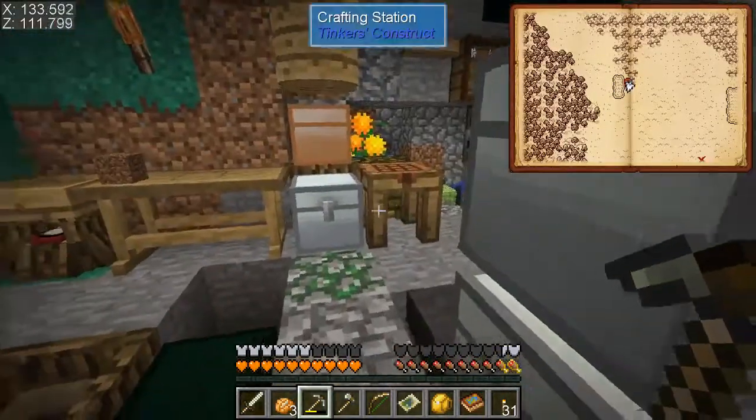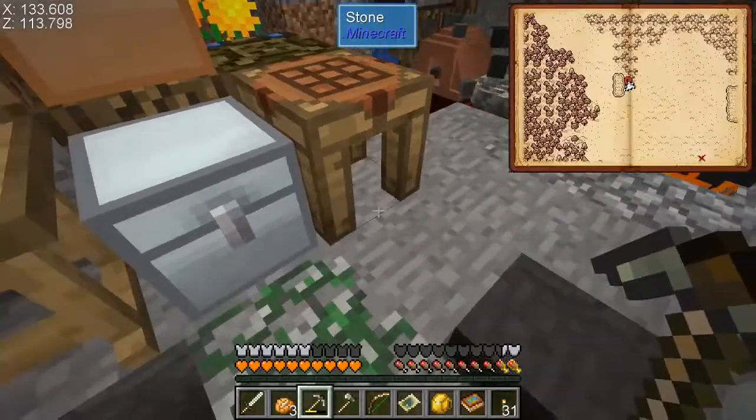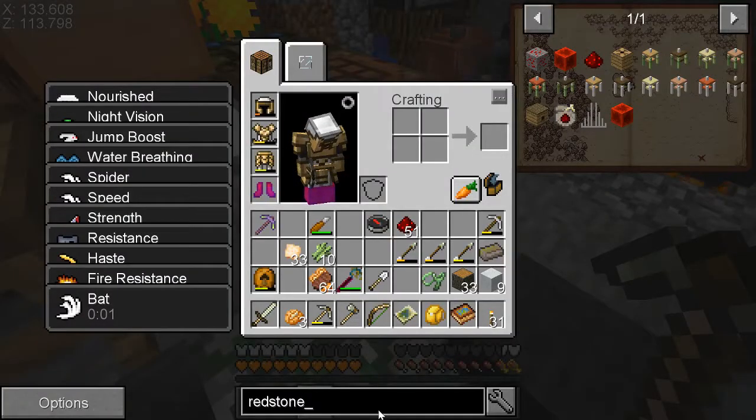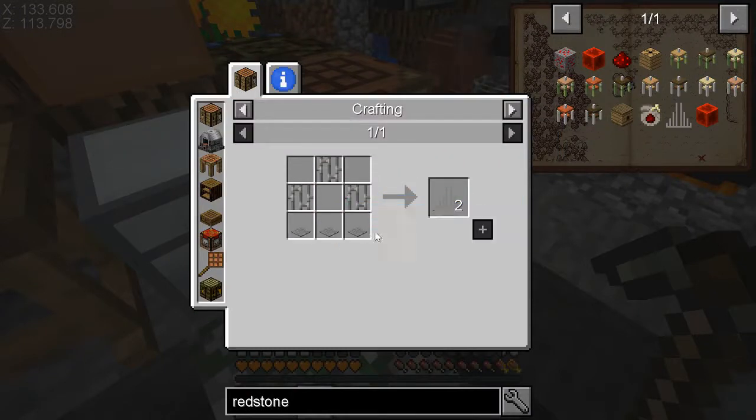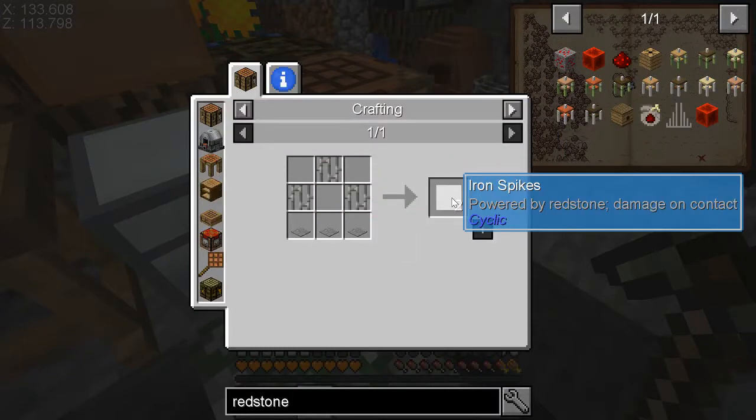The plan for today is redstone — I have redstone now. I noticed a couple things: one, I have iron spikes, which I could try to make and see what they do. They're powered by redstone and deal damage on contact.